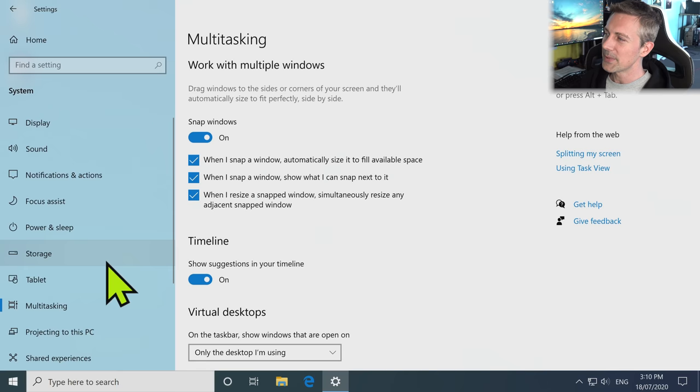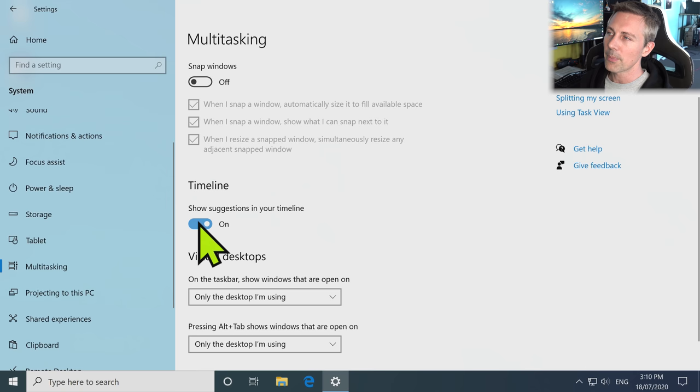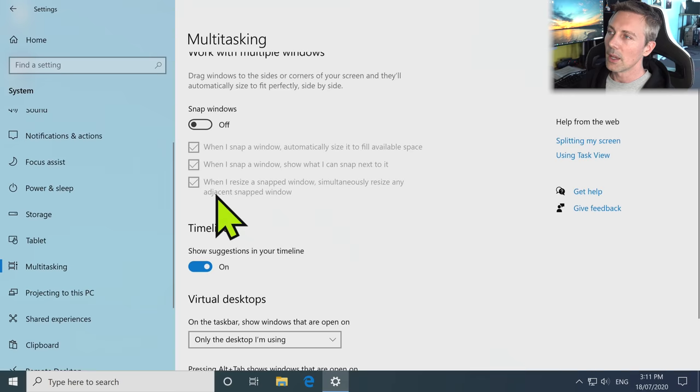We can skip Tablet and move on to Multitasking. I personally like to leave all the Snap Windows options off because I stream and put multi-windows through different monitors — snapping affects how I can stream, especially on my main rig. If you like snapping, definitely leave it on. For Timeline, I like to turn the suggestions tab off.